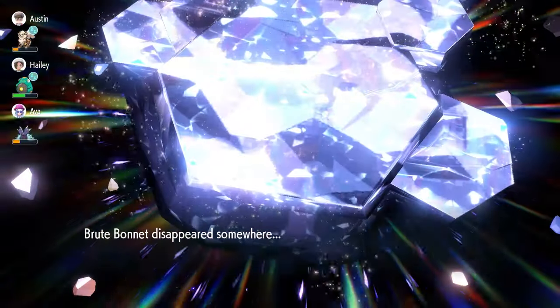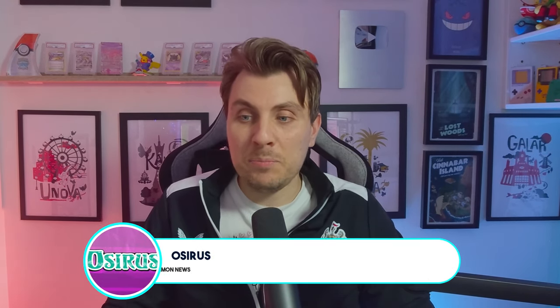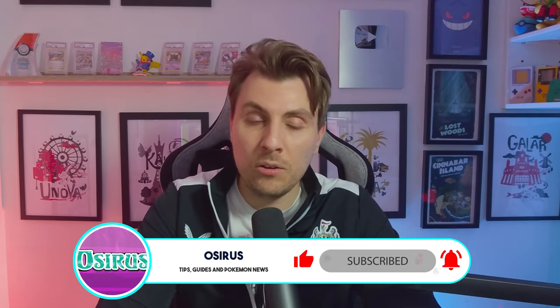That is everything for today's video. Annihilape is probably the best build because it's accessible to everyone since it's in the base games, and it's probably something you already have built. It takes very little effort to run through these events over the weekend while they're running to farm for those Sweet Herba Mystica reward drops. I hope you have a lot of fun with this event. Drop a like on the video, subscribe to the channel to stay up to date with all our Pokémon Scarlet and Violet content, and thank you for tuning in. Have a great rest of your day, enjoy the event over the weekend, and I'll see you all in another video very soon — take care of yourselves, bye bye.